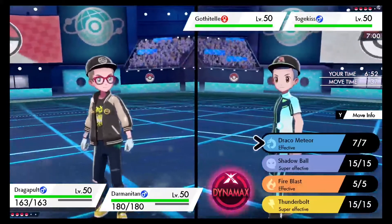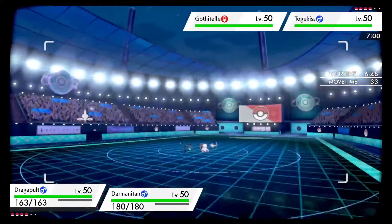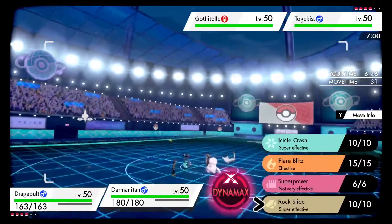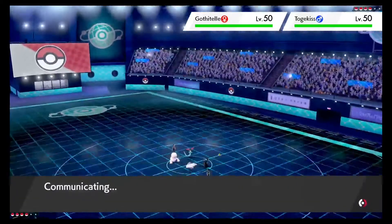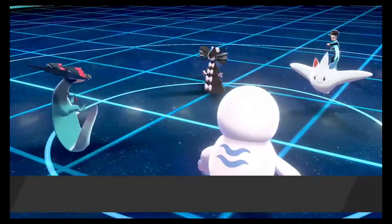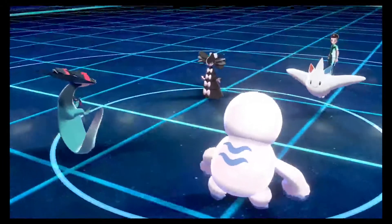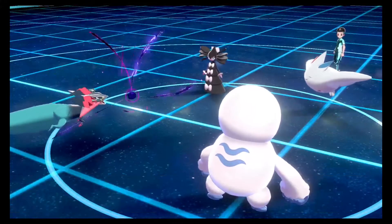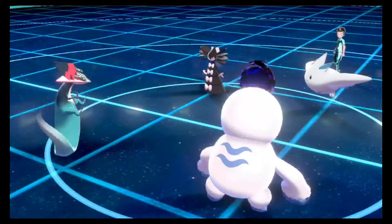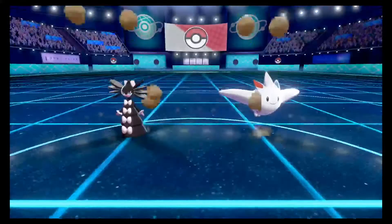He's got the Gothitelle and Torkoal here. Always go Shadow Ball spam - Shadow Ball spam is the best bet. You don't worry about popping Weakness Policies if you're getting neutral hits, you're going to be doing big damage with that STAB Shadow Ball. You can never go wrong with Rock Slide to make sure you're breaking both sashes at the beginning of the match. We always go for flinches too - unfortunately the flinch doesn't work out this time.